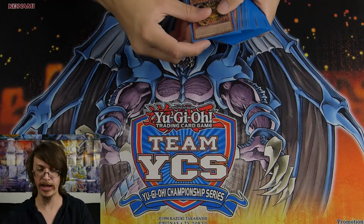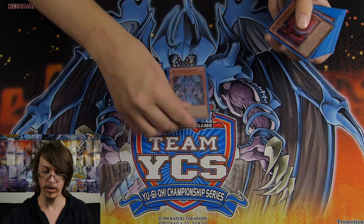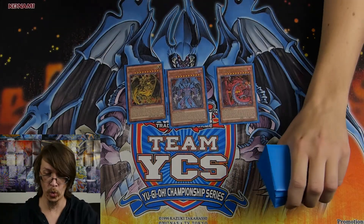First, a disclaimer: all the cards featured in this video either came with the structure deck, or are cards that I bought for other decks that just so happen to fit really well in this deck. I will also say that this is in no way a budget build. Starting off with the Sacred Beasts, we have Hamon, Raviel, and Uriah — one of each.